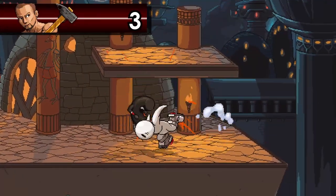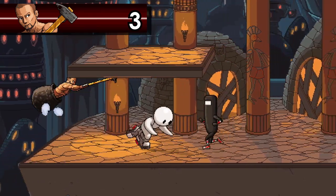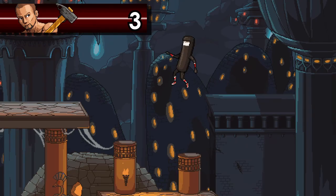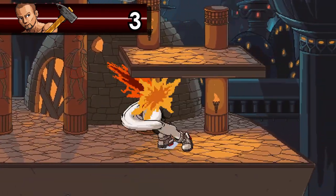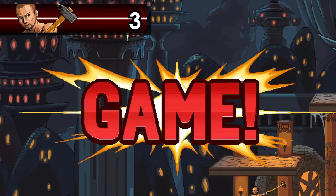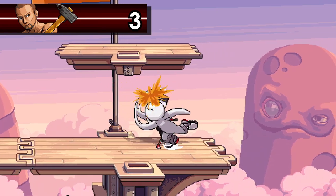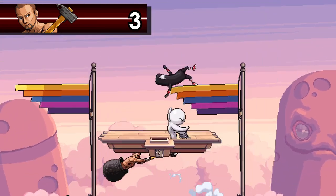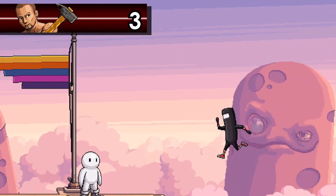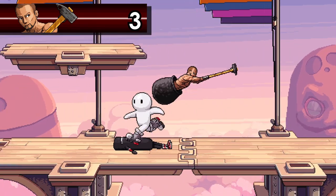Diogenes is the second most expensive assist in the game, costing a whopping 125%, but unlike Tankman, you get what you pay for. Diogenes will hop around using his hammer, jumping all the way to the other side of the stage. This hammer sets up for combos, and his pot closes out stocks. The main thing that makes him worth the price is just how long he lasts — the opponent can't just dodge the activation, they have to respect him, allowing you to punish their next move. Considering you almost always get at least something out of him, he's well worth it.